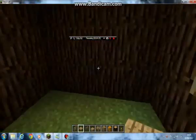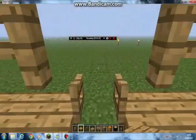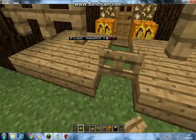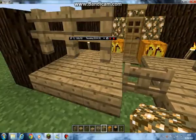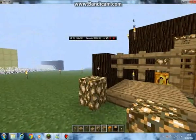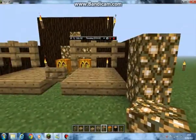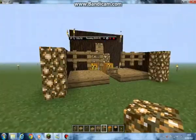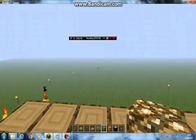The next step is some pressure plates — makes it fancy without having to press a button. And that bit's done. Then you can put some more glowstone at the front for brightness. It's recommended that you put it on the outside so if you go mining, you can just come back and see it from a distance. I always have that problem.